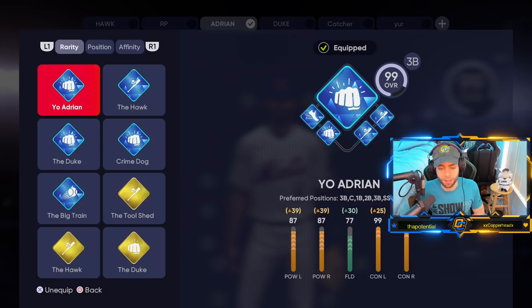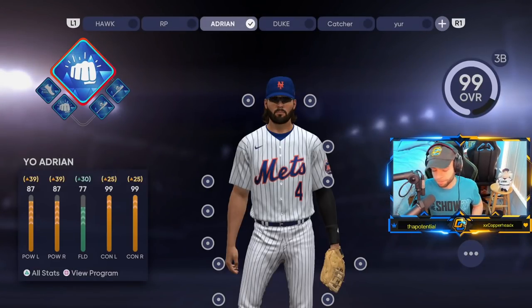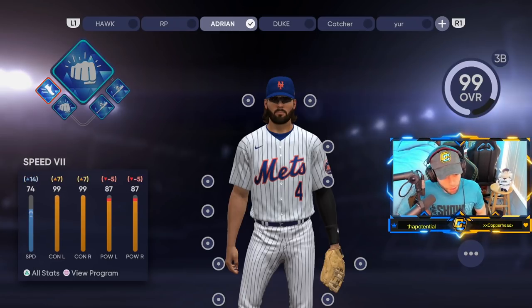If you want details on how to sim through this fast, the link will be in the description — it's our video on how to grind your archetype from bronze to diamond in two hours. It's one of our more popular videos because of how crazy the method is. Now, on to the perks I use in this build.